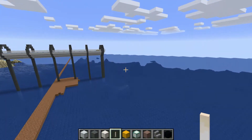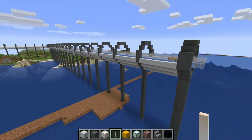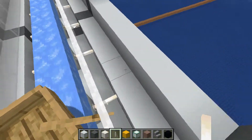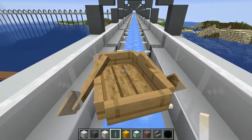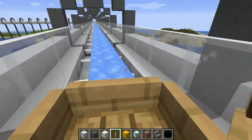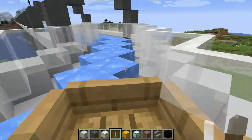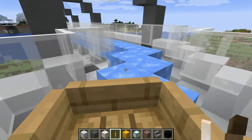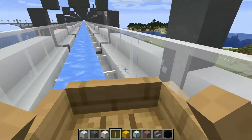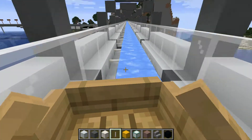We're going to take this futuristic-looking little train with a rowing boat to the main part of the airport. We hop in the boat and this runs extremely fast. It's a little bit fiddly in this part here. This is actually a lot quicker than flying in creative mode. Look at the speed of this.